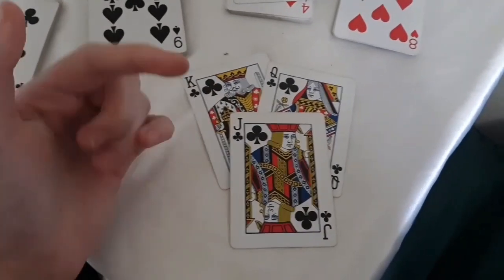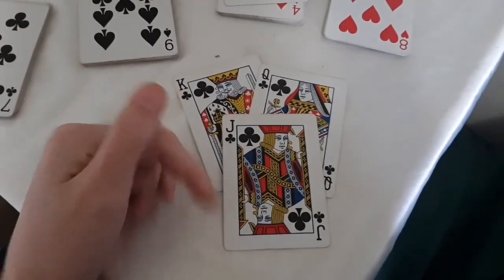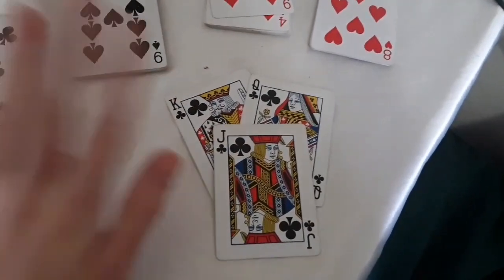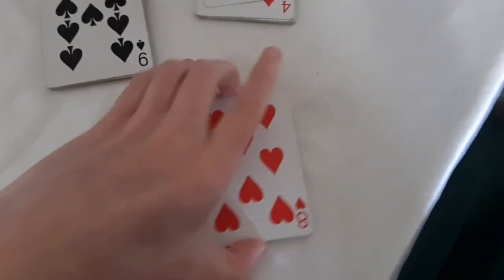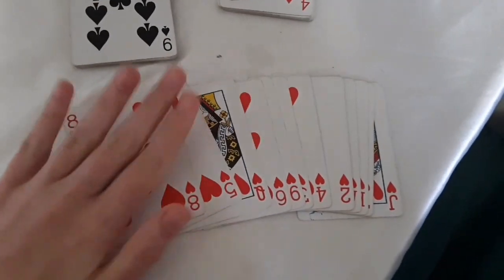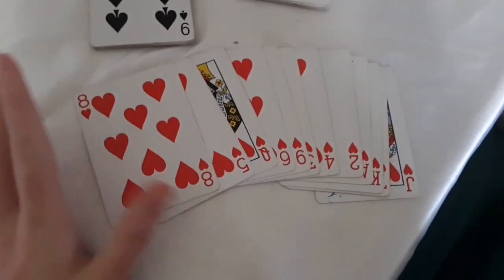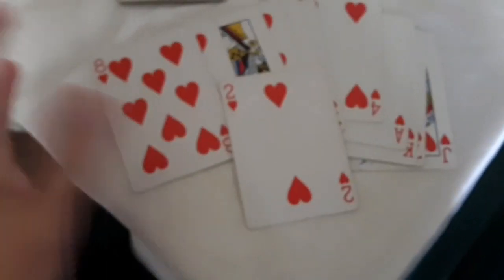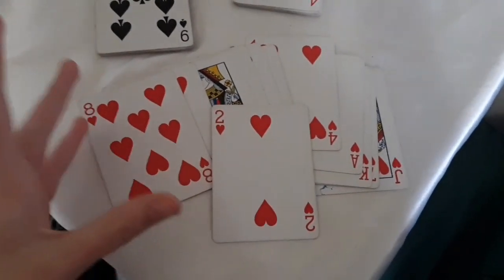I will be linking a website I use to help with the exact meanings of each card down below. Next is the hearts. This suit is equivalent to cups, so for example, the two of hearts would be the same as the two of cups, which is about balance and love.